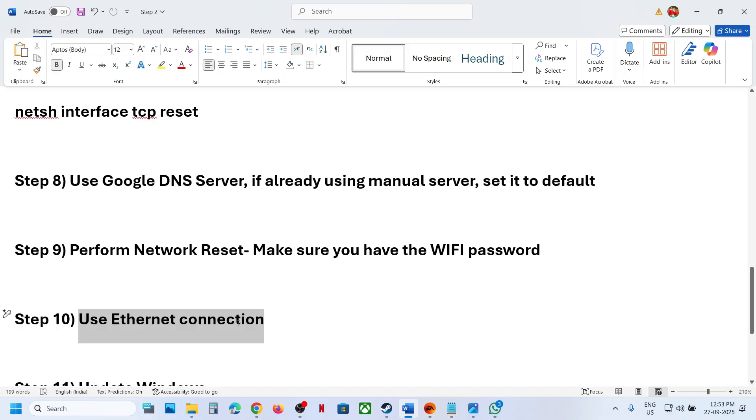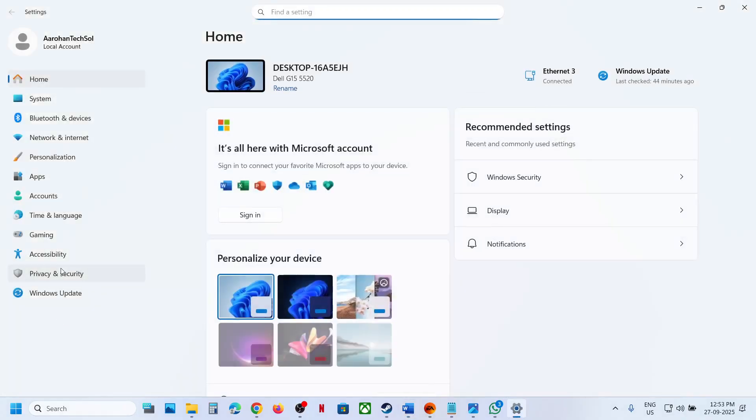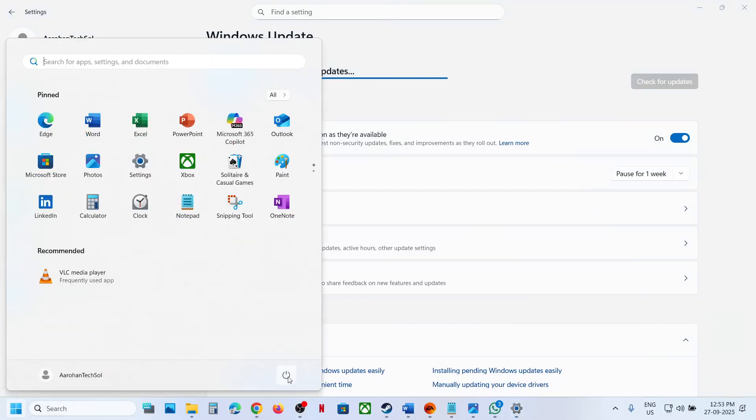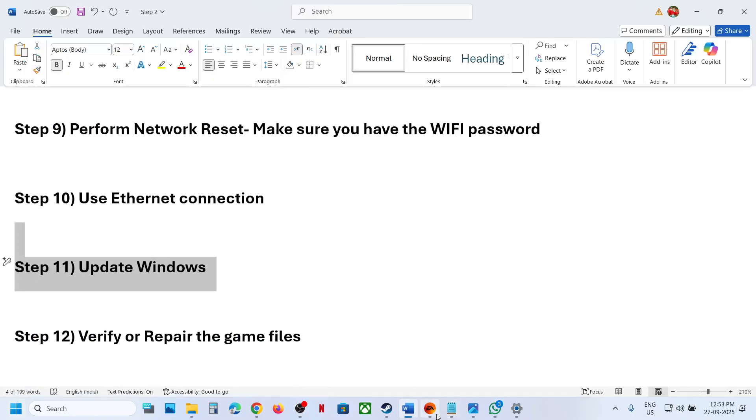The next step is to use an Ethernet connection. If your computer has an Ethernet port and you have an Ethernet cable, switch to a wired connection and launch the game. The next step is to update Windows to the latest version — go to Windows Update and check for updates. Once all updates are installed, restart your computer and check.